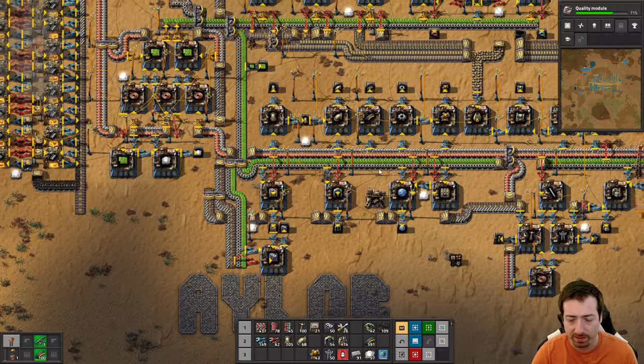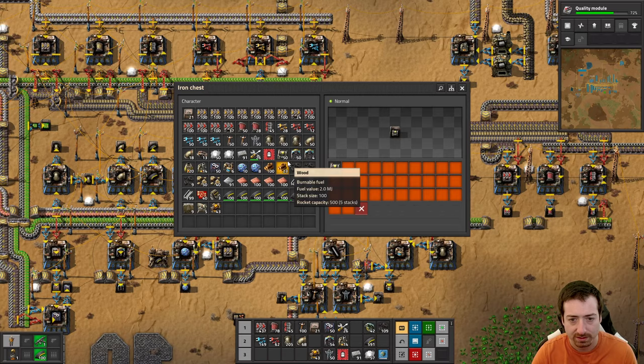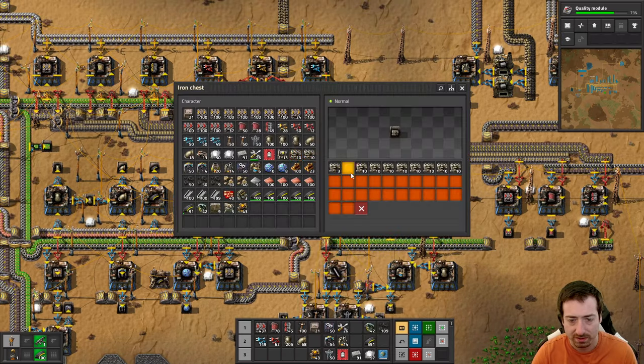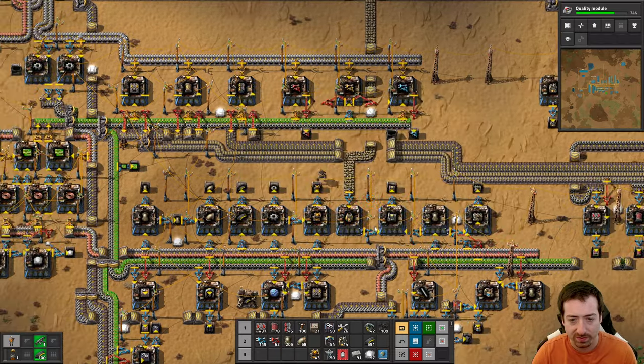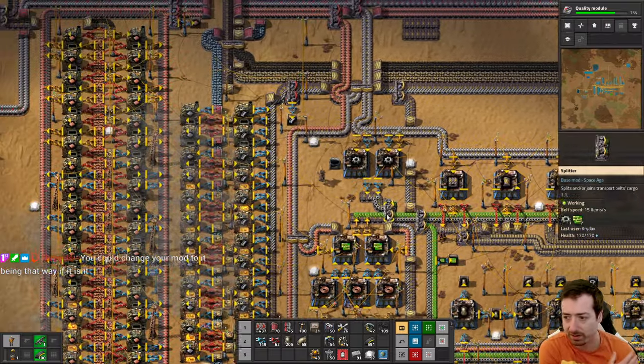Alright, let's grab more power. This time I will actually grab these things. We don't need that many - let's do 24 and 12. That should add enough power for a bit.